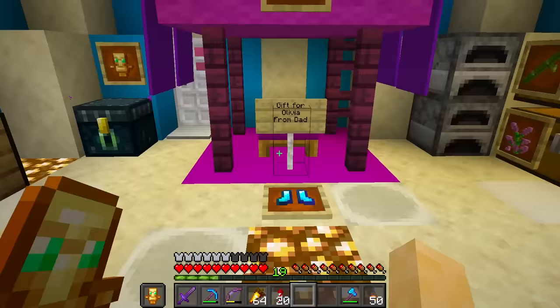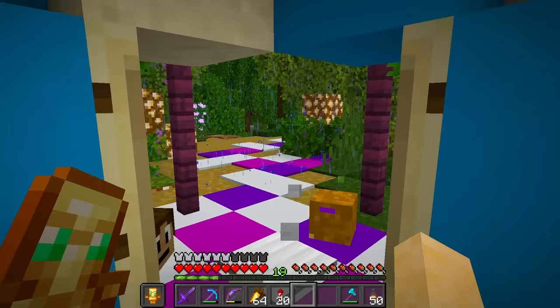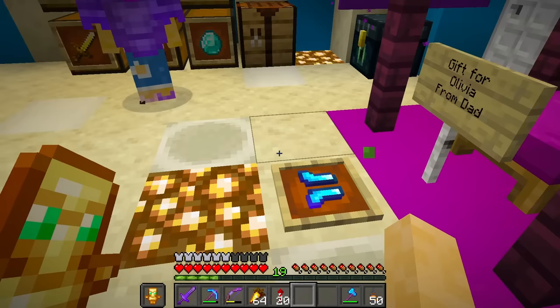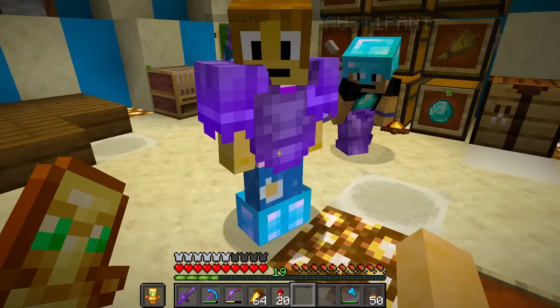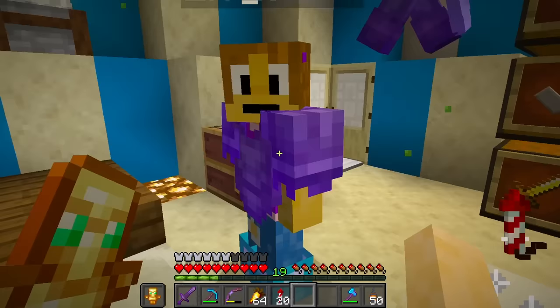Here we are at Olivia's base! Olivia, I have a gift for you - new shoes! Here's your free gift - new shoes for Olivia. Put them on. Those have feather falling on them so it's a lot easier to fly now. Test it out - yep, it works!